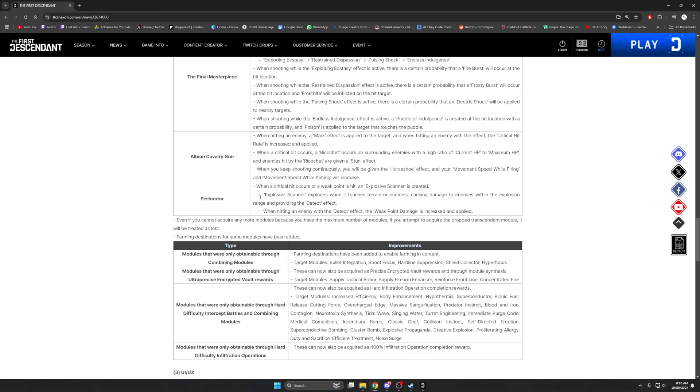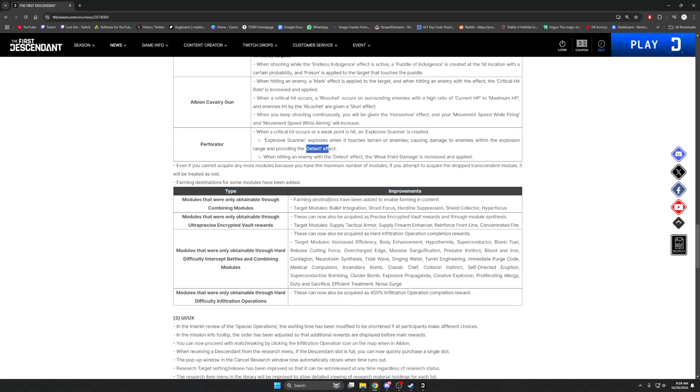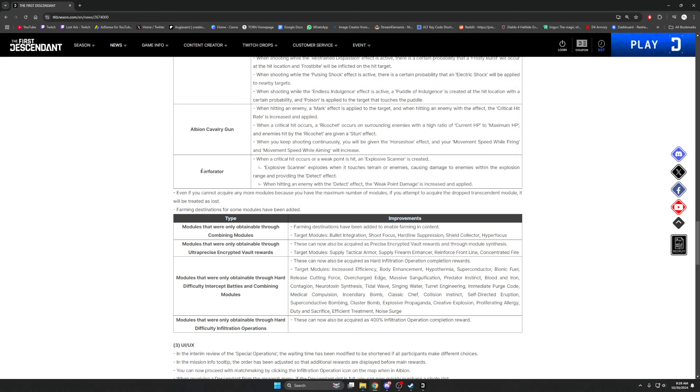The Perforator: when a critical hit occurs or a weak point is hit, an explosive scanner is created. The scanner explodes when touching terrain or enemies, causing damage in the explosion range and applying a detect effect. Hitting an enemy with the detect effect increases weak point damage. This might let the Perforator apply weak point as an AoE, potentially making it a mobbing weapon — I haven't maxed mine out yet because it's one of the worst things to farm.